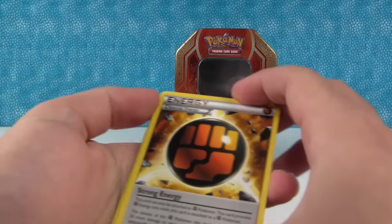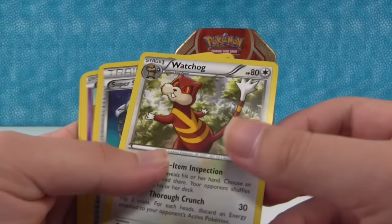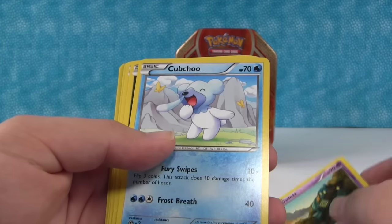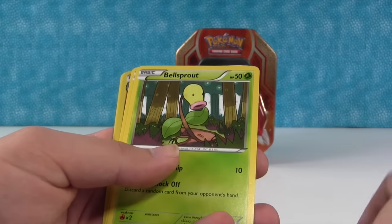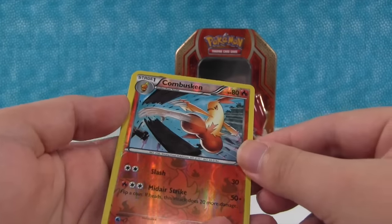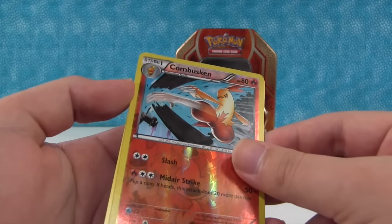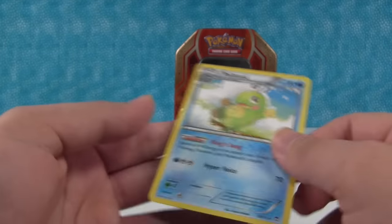Alright, we have Strong Energy, Watchog — not Watchdog — Super Scoop Up, Golett, Chubchoo, Scraggy, Bellsprout, Minun, Combusken — that's a Reverse Holo. I think we got a normal Combusken before, but yeah, this is the Reverse Holo version of it. Very nice. And Politoed. Alright, so another just regular rare.